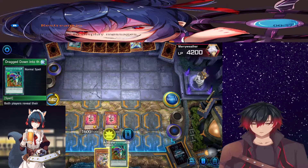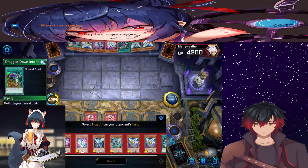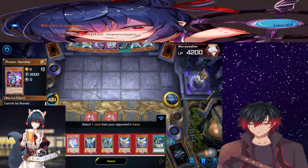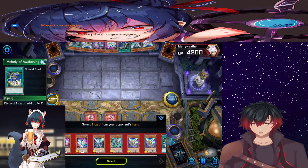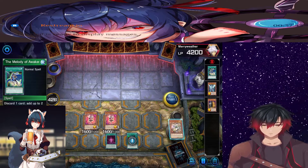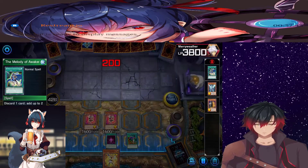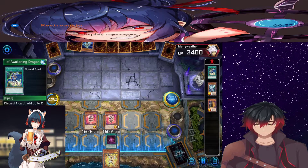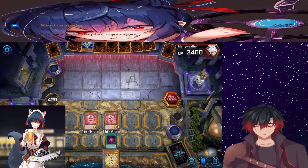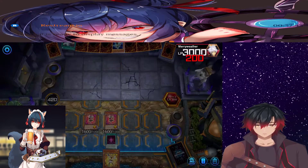Okay, every Trickstar effect causes me to lose 200 damage — not a lot on its own, but when he has like five cards that do it... Then I'll destroy your Melody of Awakening. Let me guess, I take 200 damage? Yes. How did I know that? Then it's my turn. Okay, well I'm almost dead, so...